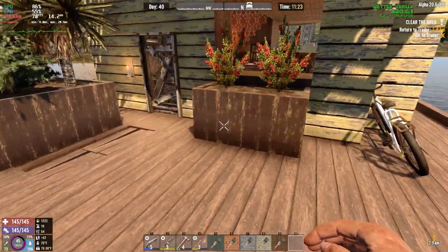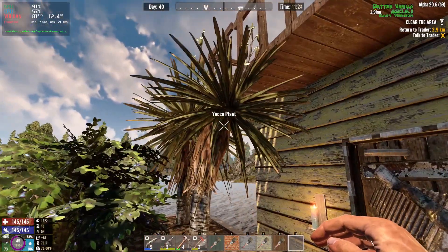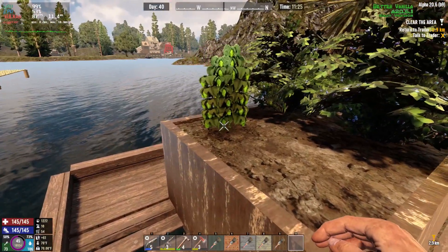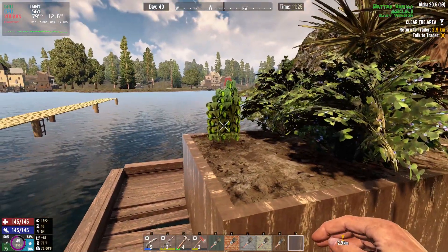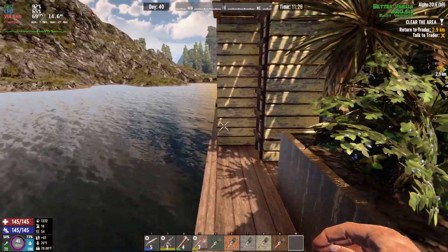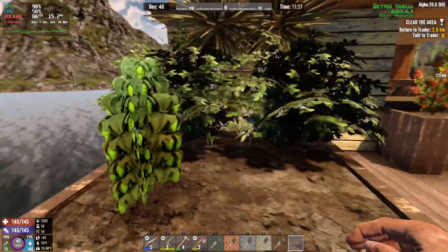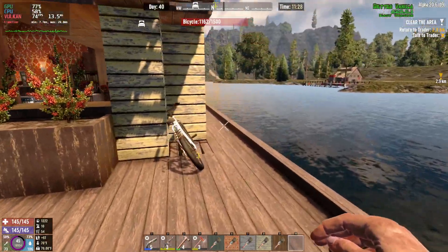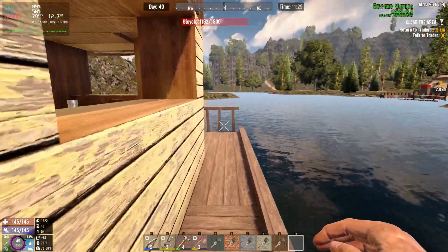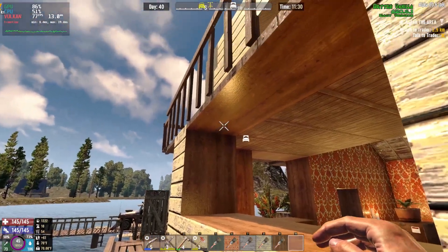Out front there are some planter boxes - we've got coffee, yucca plant, blueberries, and this lonely hop plant that's been growing forever, might be broken. The back of the house extends all the way to the edge, and there's a little walkway with some railing on the back and a spot to put your bike.